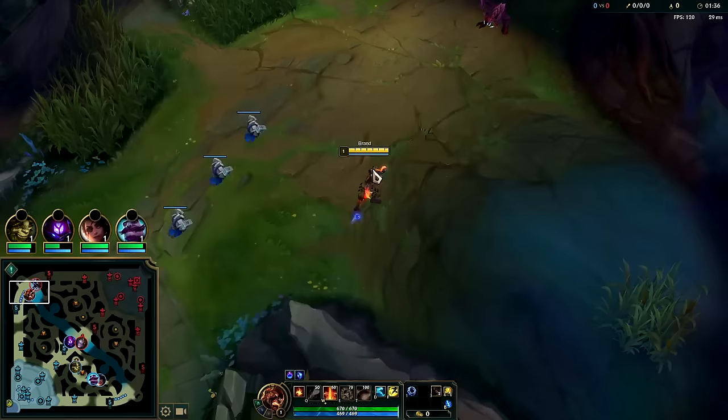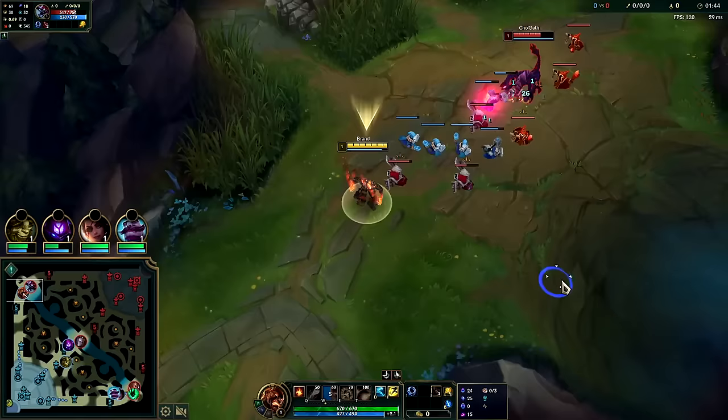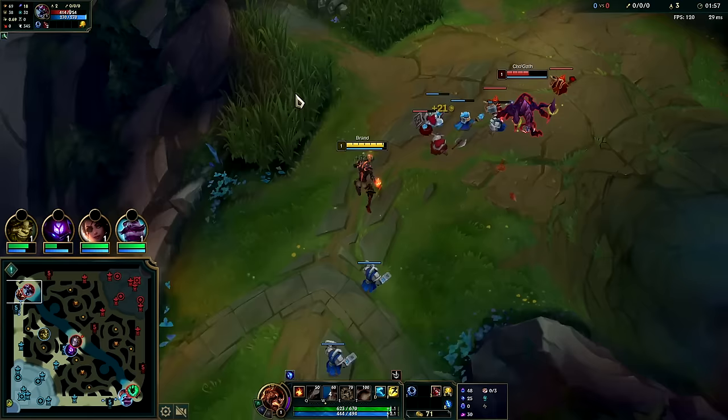With an auto he stands still — hit him with W again with another auto. The rule of thumb is: don't auto the enemy champion if you're going to miss a minion to do it. Hitting him with one auto to miss a minion is not worth it. If you find yourself autoing them four times and missing four minions, don't do that.